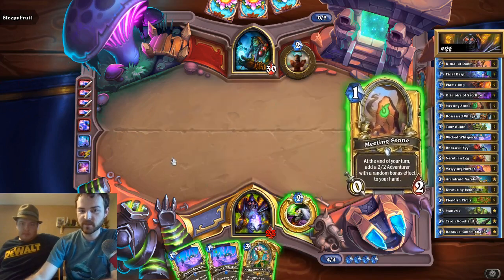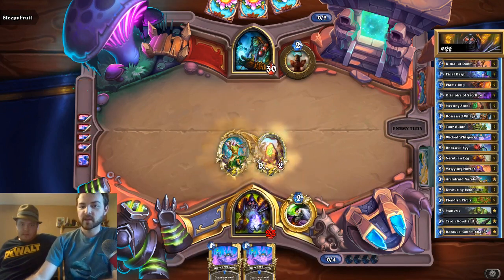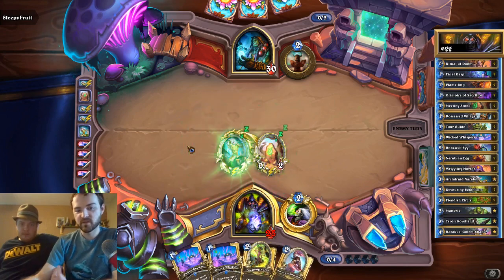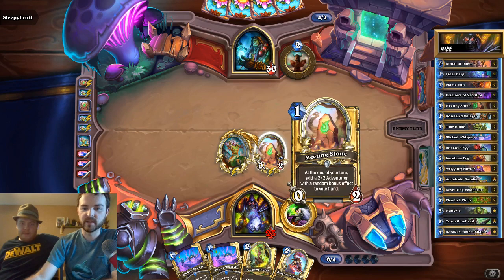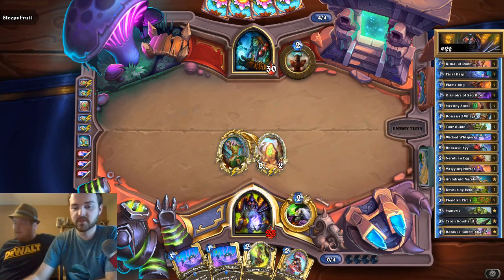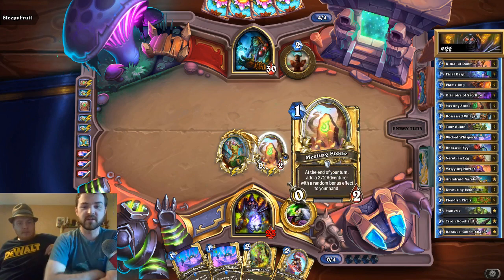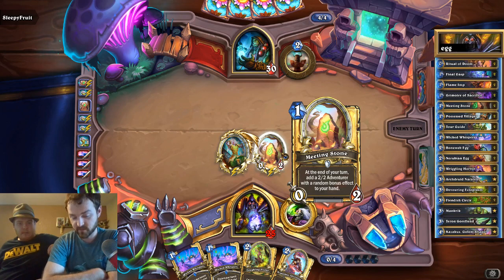Him fully trading there was fine, and this is a very good set of draw for us. We don't have active tempo here, but we are having passive tempo by generating value off this if he doesn't kill it right away. We get a second two-two. I really like Meeting Stone — I try to cram Meeting Stone into any aggro deck I can, especially ones that have buffs such as Wicked Whispers.